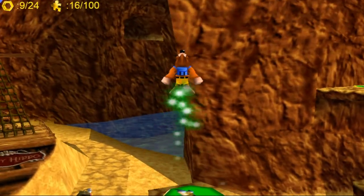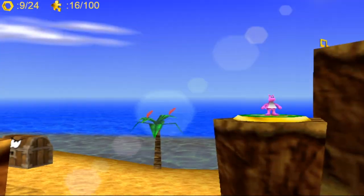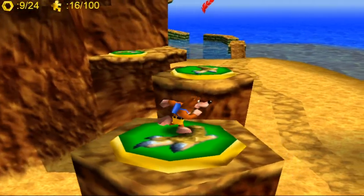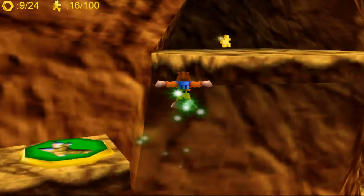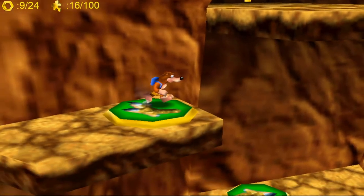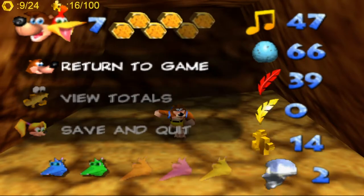There's a Jinjo over there — I'm going to get him later, don't worry, he will be rescued. Like I say, you can just fly, but why not use the jump pads — they're there for a reason, might as well use them. And only one more. We got this! And that's our next Jiggy.